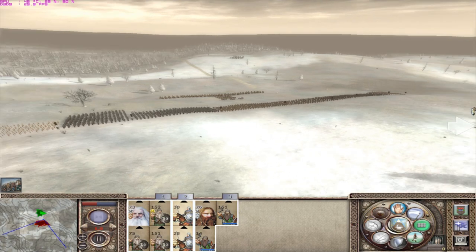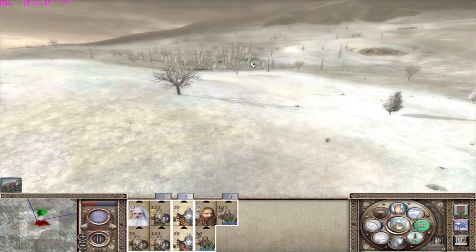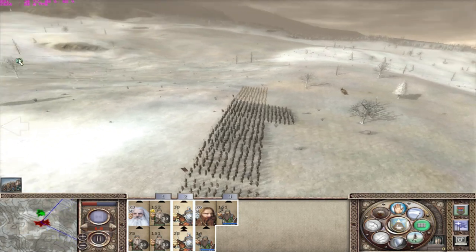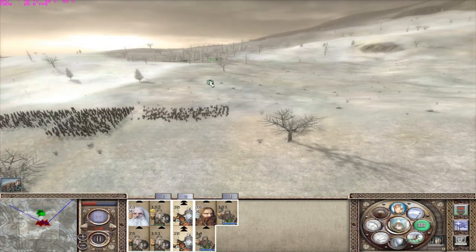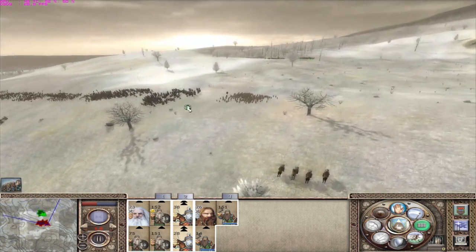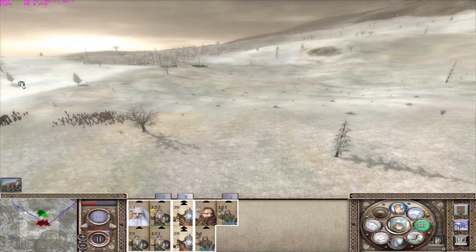I could use my Dale cavalry to harass them while I'm moving up. Let's try and take out the ballistas or at least maim them somewhat. I'm gonna go up here rather than down the other side, because if I charge downhill I'll have a slightly more potent charge and won't use up stamina as much.